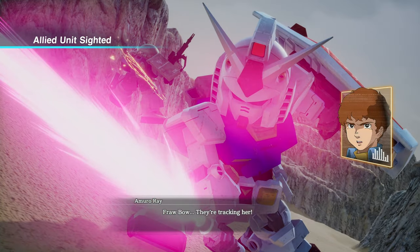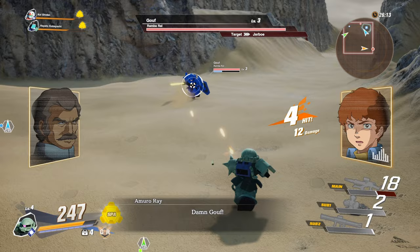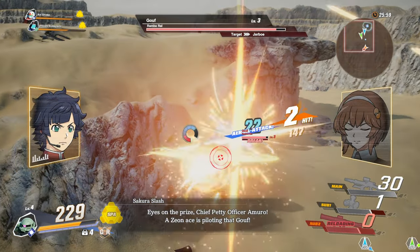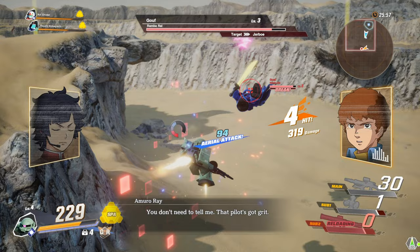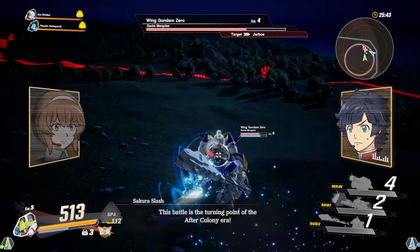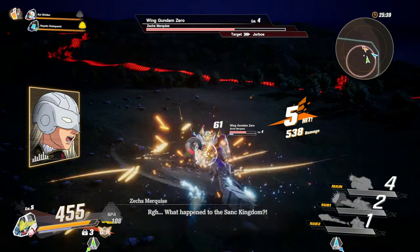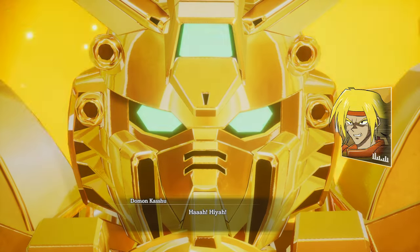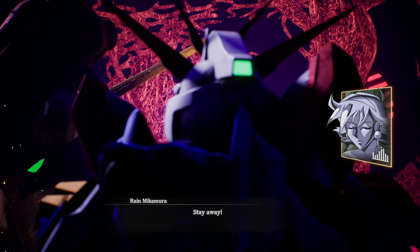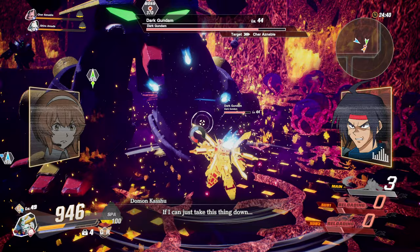As you progress and complete various break missions, you unlock true versions of them, where you assist in setting the timeline back to the way it's supposed to be by helping events unfold in the correct manner. Overall, I felt the story was alright — it wasn't particularly mind-blowing, but it was a good way to take the events of so many different shows and fit them all into one story. I really enjoyed the G Gundam storyline, as I'm a big fan of the show, and honestly, I think this might be the first game I've ever played that let me face off against the Dark Gundam, which is pretty cool in its own right.